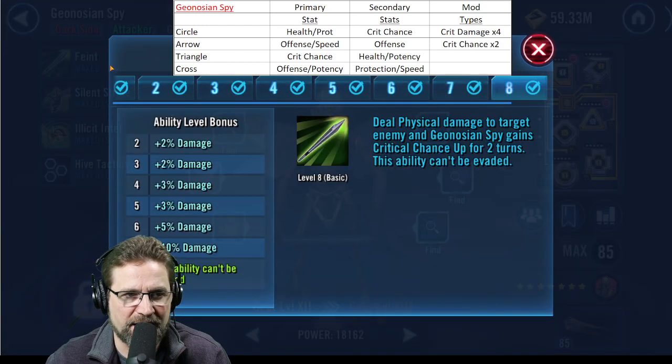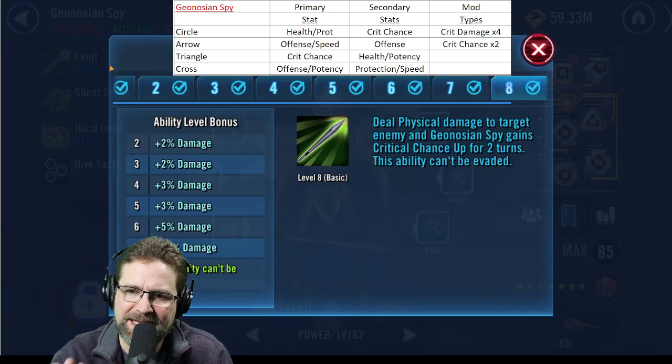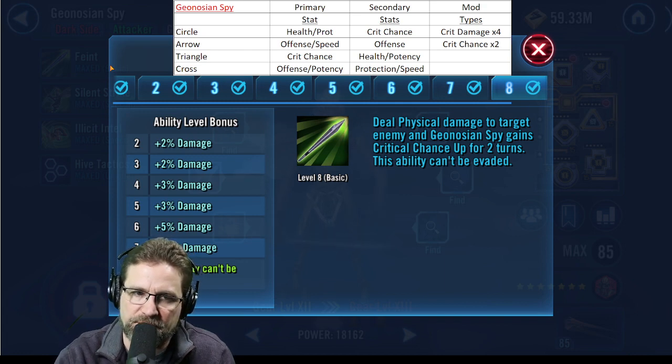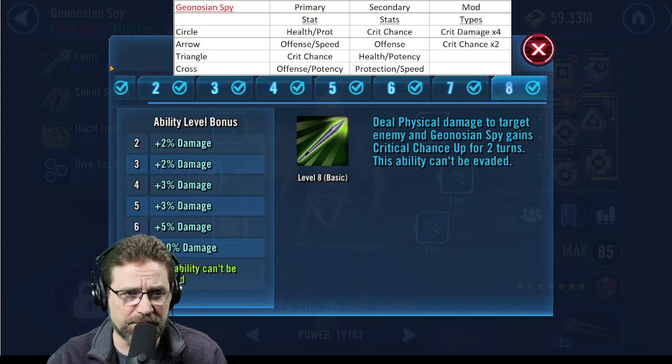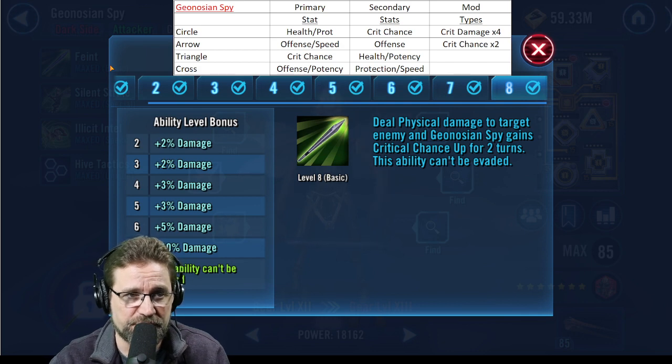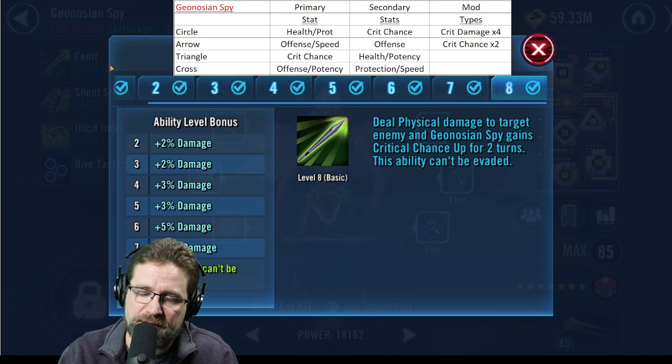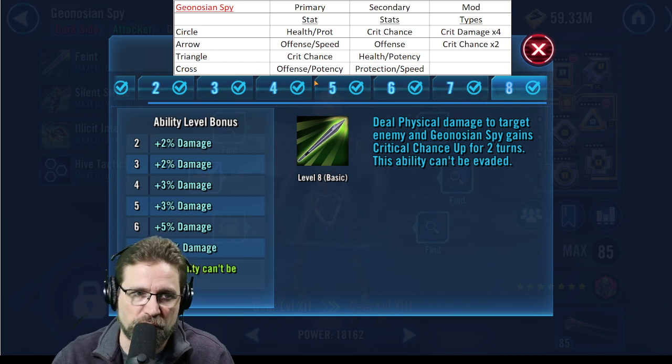Let's talk about his basic ability, Faint. Keep in mind, Geonosians — every time they assist, they always use their basic abilities. That's very important to remember, specifically for Poggle, Soldier, Sun Fac, and Alpha. Spy deals physical damage to the target enemy and Geonosian Spy gains Critical Chance Up for two turns. Critical chance is huge for him because if he gets crit up, he's going to do more crit damage.